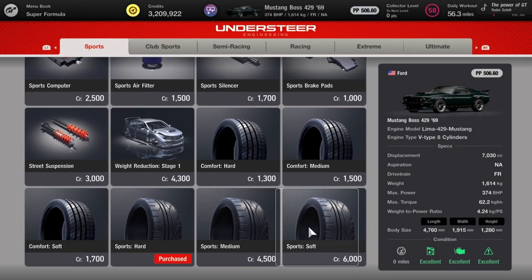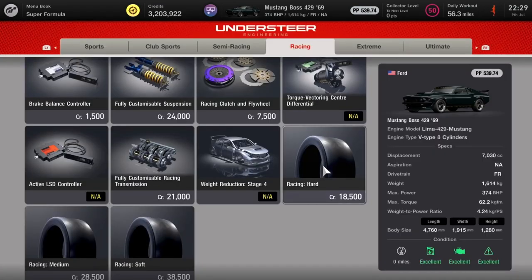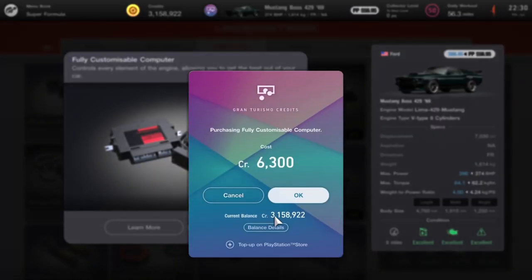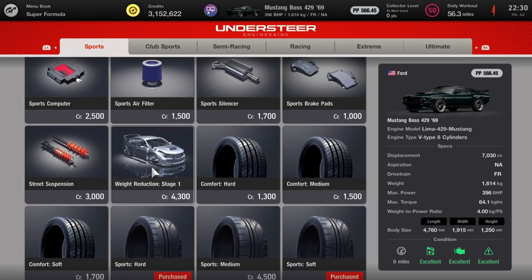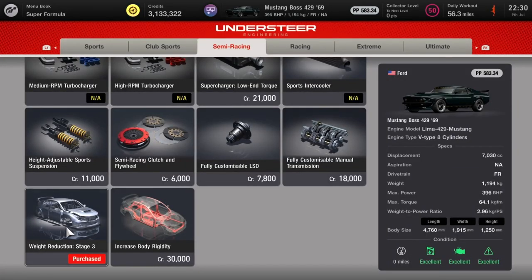Head over to GT Tuning Shop and put on the Sports Tires — Sport Soft. I did have a look at the Racing Hards but it pushed the PP too far. Next, put on the fully customizable racing transmission, fully customizable suspension. Next you're going to want the fully customizable computer, and then go ahead and put all the weight reductions on — one, two, and three. That's going to bring the weight right down. It started off at 1,500 kilos,